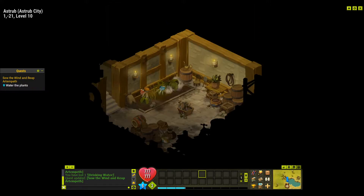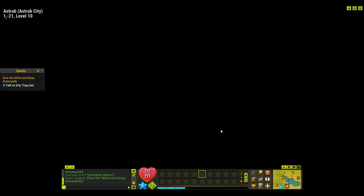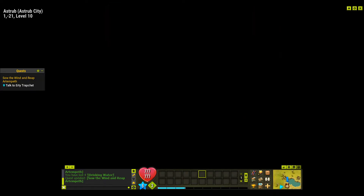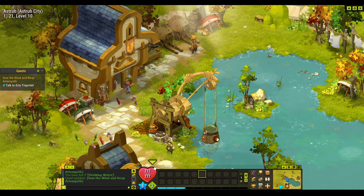We go down to the basement and we have to water four plants, so we'll water this one and that one. It will take four of our water. Now we go back and talk to Erty again.